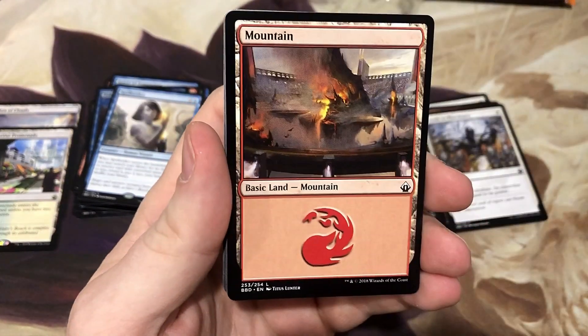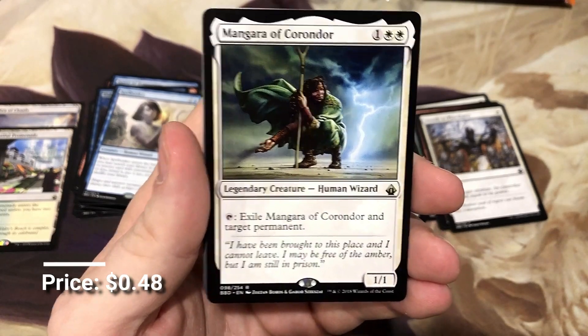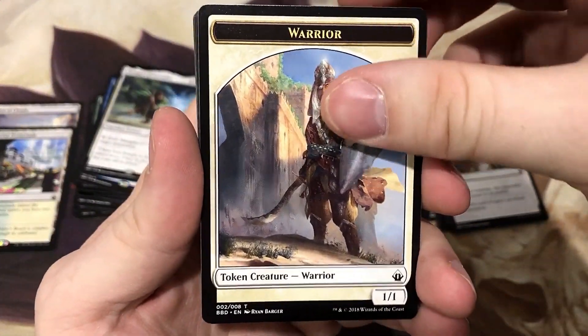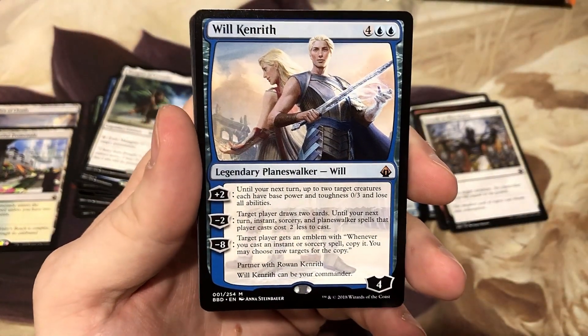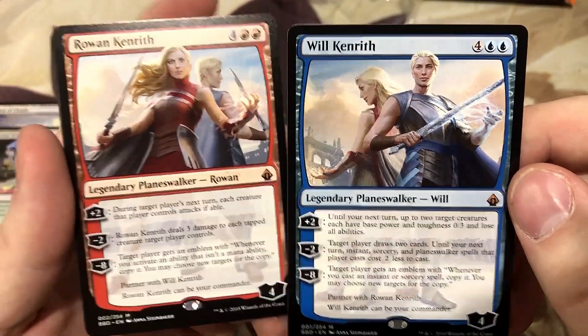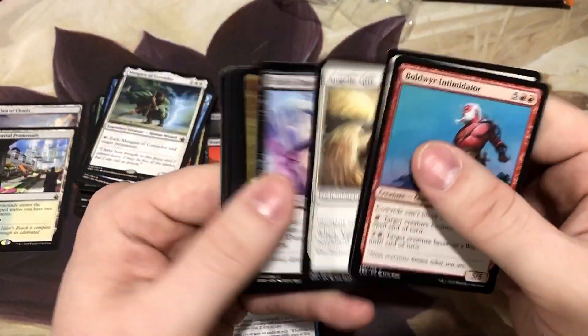Let's see a foil True Name Nemesis. We got Mangara of Corondor. You know what this means — we've got Will Kenrith and his sister Rowan. That's two mythics in one pack: Will and Rowan Kenrith. We're already up to a five mythic box — that was a quick turnaround. A couple more and we are on a home run.